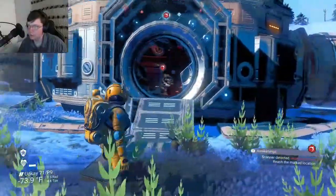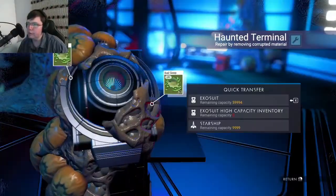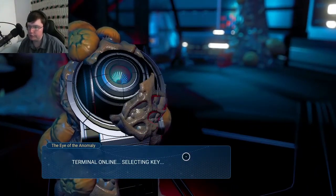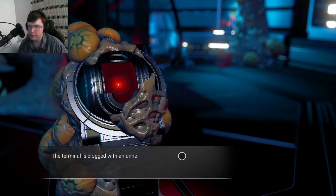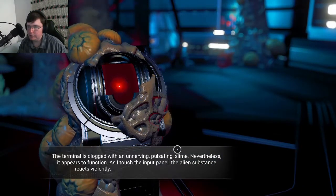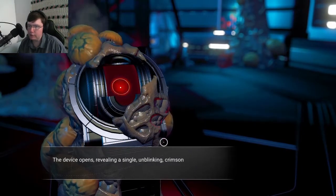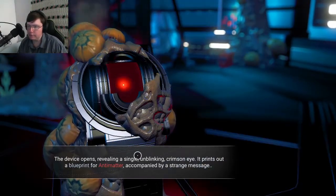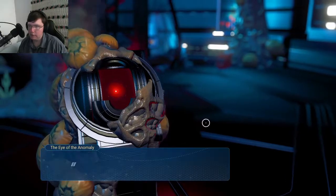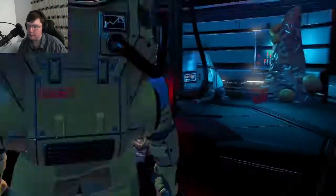Scan anything here. Onto terminal. Terminal online. Selecting key, decrypting. Access. Terminal is clogged with an unnerving pulsating sign. Nevertheless, it seems to appear — appears to function. As I push the input panel, the alien substance reacts violently. And a note about getting closer. Device opens, revealing a single unblinking crimson eye. It prints out the blueprint for antimatter, accompanied by a strange message. Take the blueprint and read the log. You'll find us when the time is right. 16, 16, 16, 16.